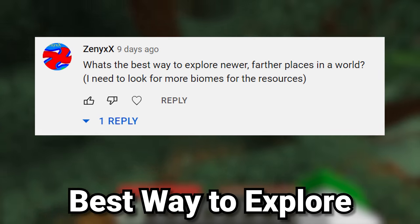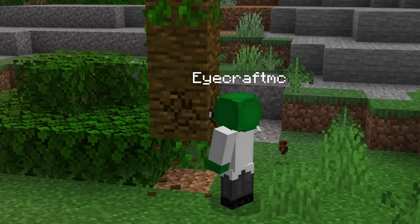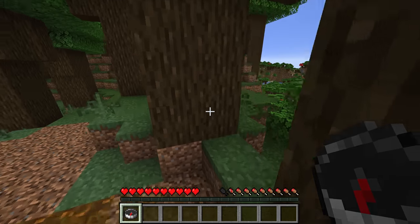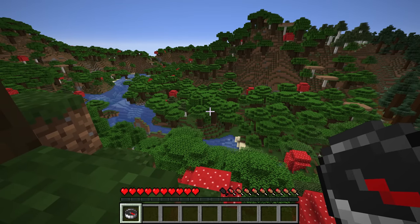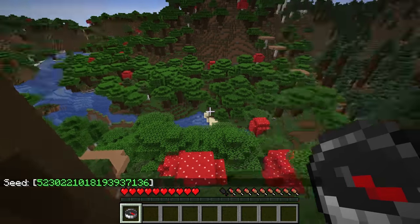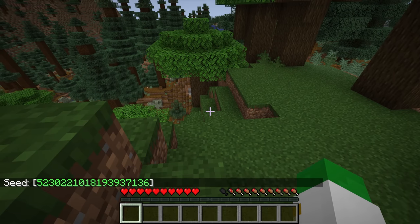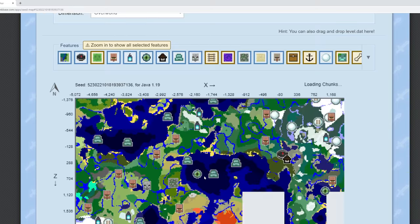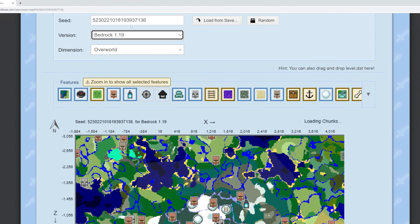The next question asks the best way to explore farther places in your world to find resources from different biomes. You can always travel in a straight line, but the most efficient approach is using a seed finder. Simply type /seed in chat — the seed appears on screen, just double-click to copy it. On Bedrock Edition, find your seed in the options menu. Then go to Chunkbase.com, input your seed, and you can see all the different biomes around you. It works for Bedrock too — just click the Bedrock option.